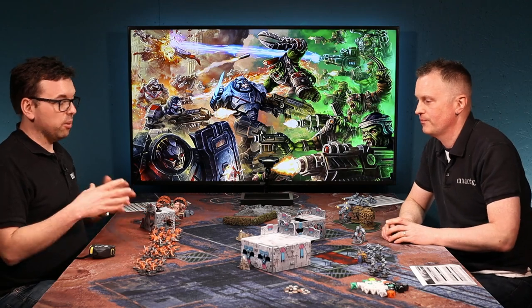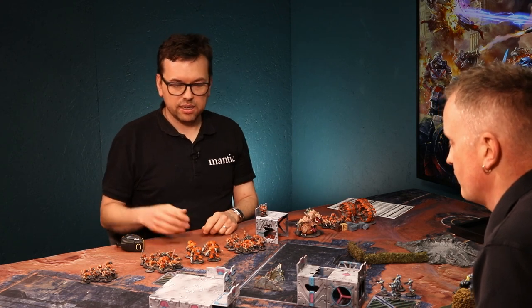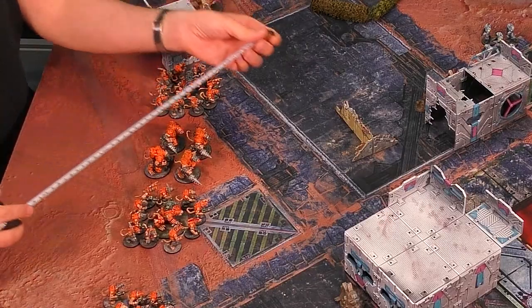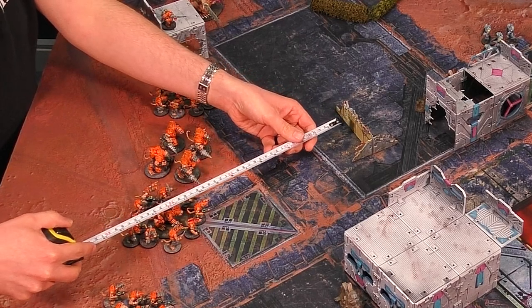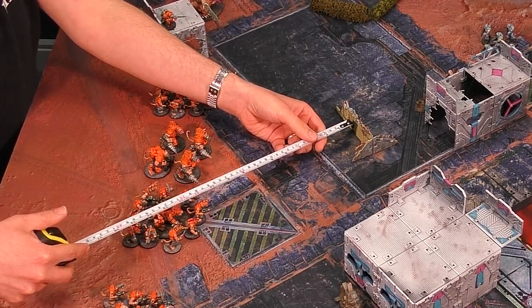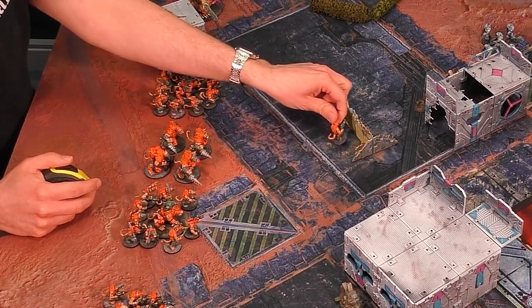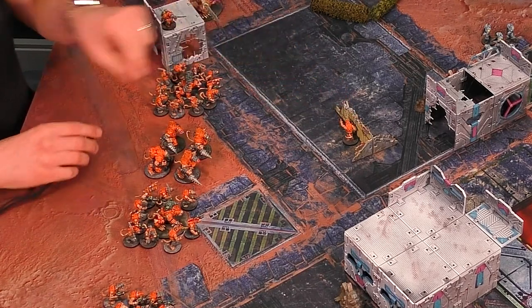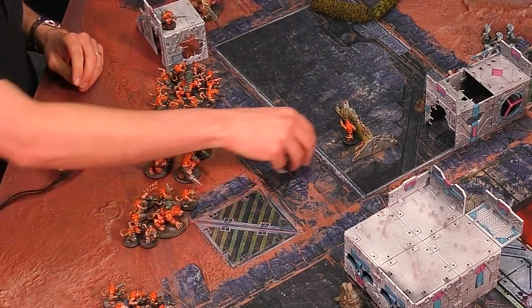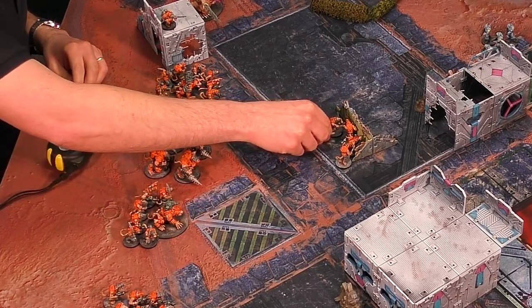Let's see what it looks like if I were to sprint. I'll move these rats - he's my leader. I'd quite like to get behind this cover. It's over your advance distance but within your sprint, so that's fine. I literally just move the leader - he tucks himself behind there - and then I just grab the rest and shove them all forward within coherency of my leader.